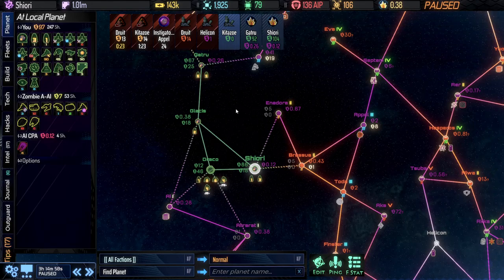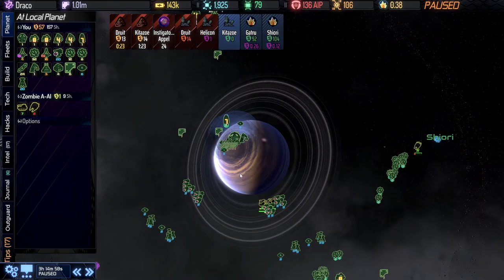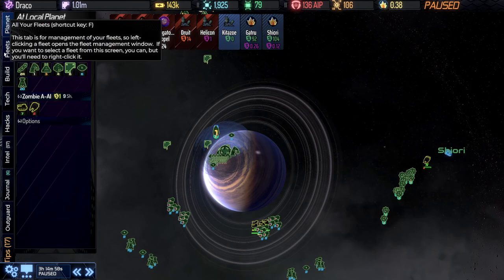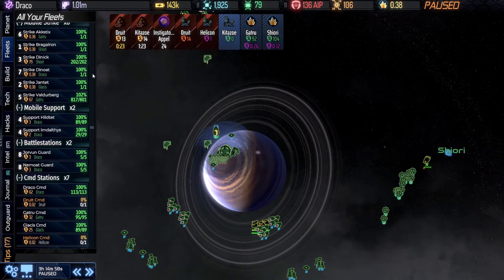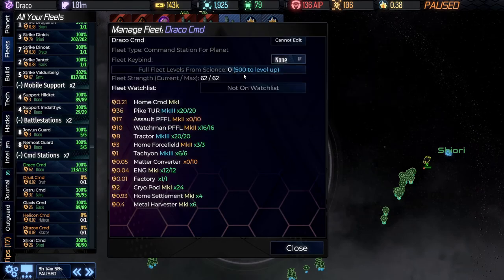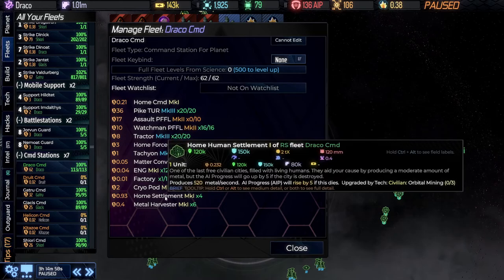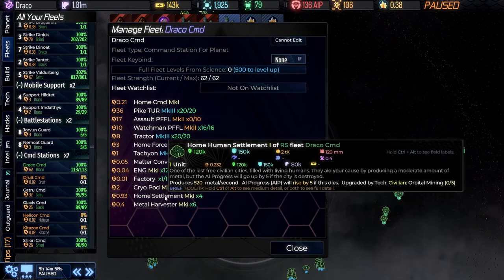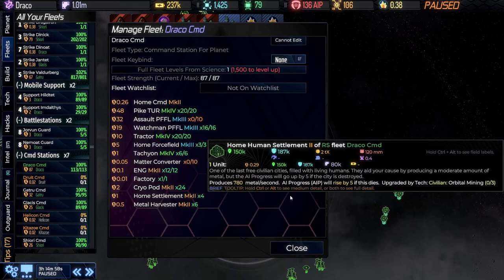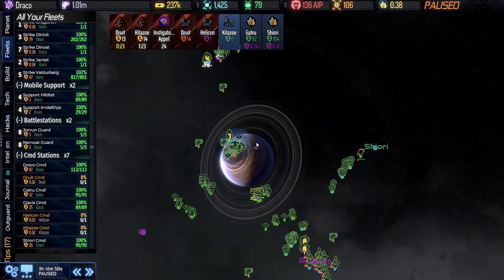One thing I want to get into: I don't do this any more than necessary, and I don't like it thematically, but direct upgrades are important. We could upgrade our battle stations — there was a suggestion for that — but I'm going to upgrade our home command station. The first upgrade is cheap; the second is $1,500 and they get more expensive. It marks up everything by one level, and the cryopods give more energy while home settlements give more metal. That's almost another 100k energy, and it makes everything easier to defend in this system.